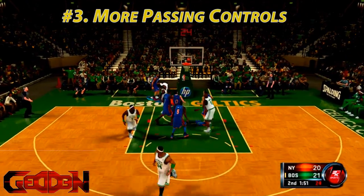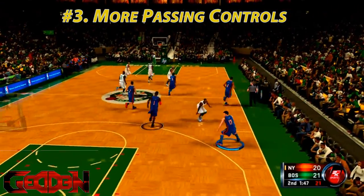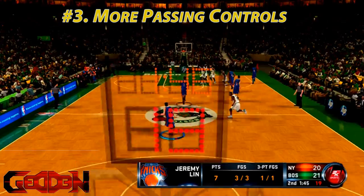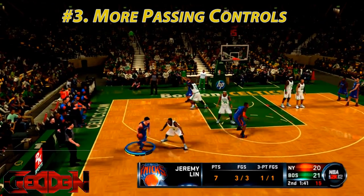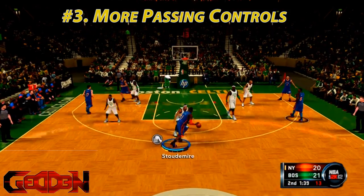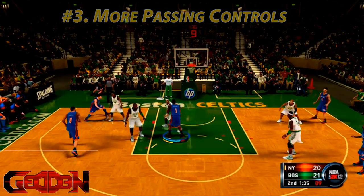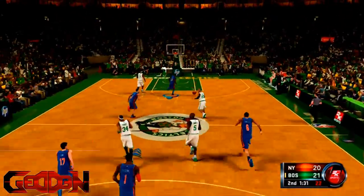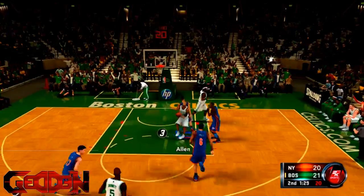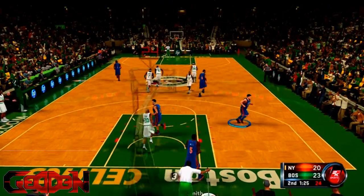Number three: passing needs to be way better. I'm not just talking about passing packages — though signature passing animations would be awesome — what I truly want is more control with my passing. I want to throw a bounce pass, a lob pass, a bullet pass. That's what I truly, truly want.